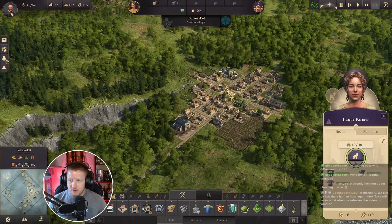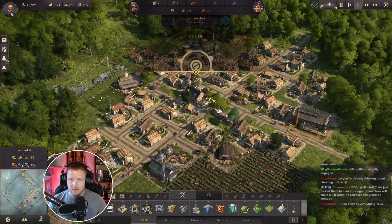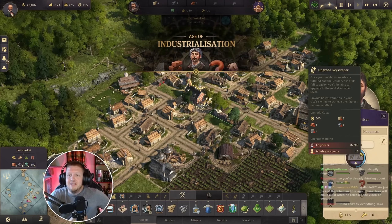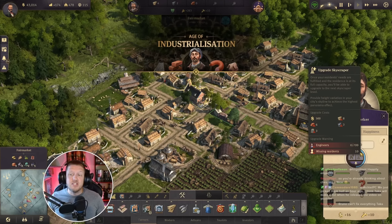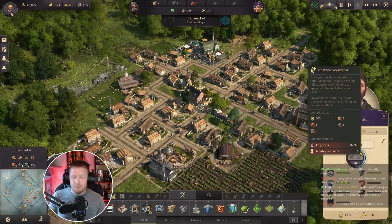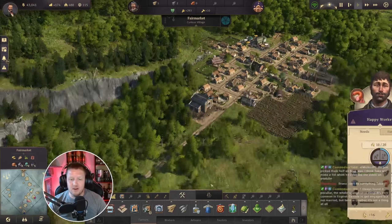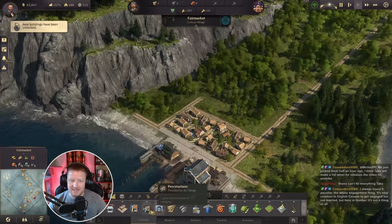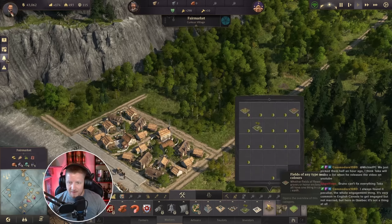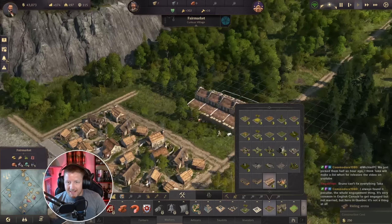We are ready to get our first workers — first workers on the way. Once we have 700 engineers, we can upgrade workers into a new type of house, which is a tenement. They're going to look so good — I'm excited for them. Lots of things unlocking over here: all kinds of decorations, tombs, horse paddocks, riding arenas.